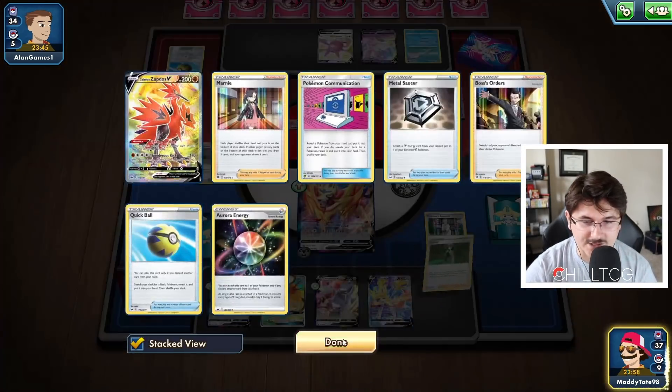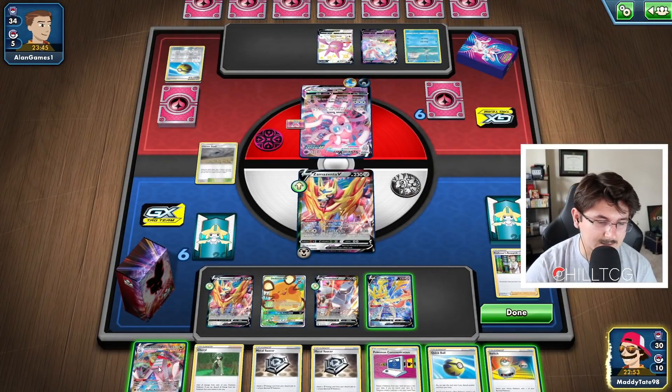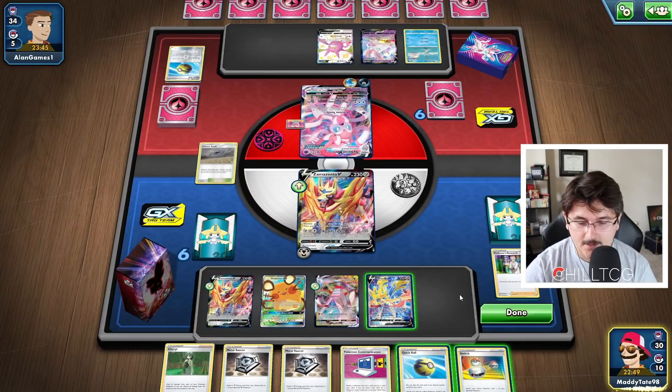I'm going to get rid of the Zapdos — probably not going to be too useful in this matchup. We could prioritize getting a Bronzor, but we're probably just going to end our turn with Intrepid Sword. I'm going to prioritize grabbing the Zacian. We bench that guy, then we research. We get rid of the Cheryl — I don't know if Cheryl would be super good in this matchup, but it could be decent. Let's evolve that Duraludon VMAX. Super happy to have gotten that thing out immediately.